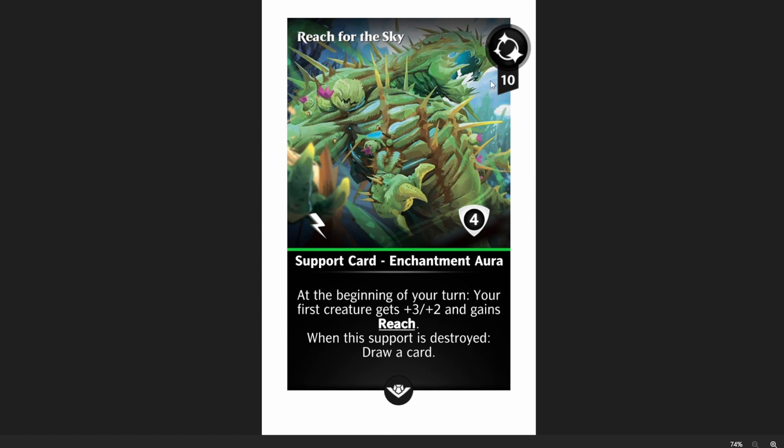Reach for the Sky — thank you, Woody. Ten mana, support card, enchantment aura, four shields. It's got flash. At the beginning of your turn, your first creature gets plus three, plus two, and gains reach. When the support is destroyed, draw a card. Every turn you should be giving your first creature plus three, plus two, which makes your reach critters able to block a lot more as they're getting more toughness. People with smaller collections — this is potentially going to be a big-time game winner. It's a better version of Mantle of Webs because you get this boost every single turn. Really, really cool card.